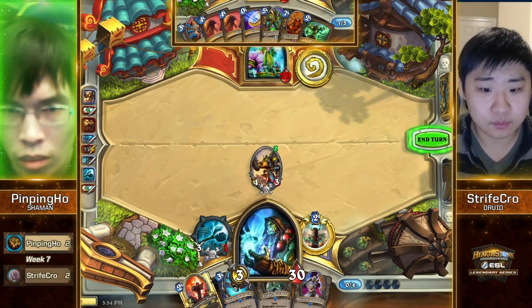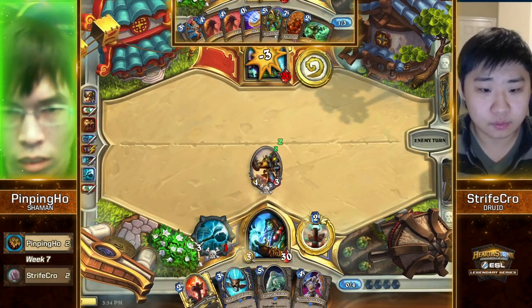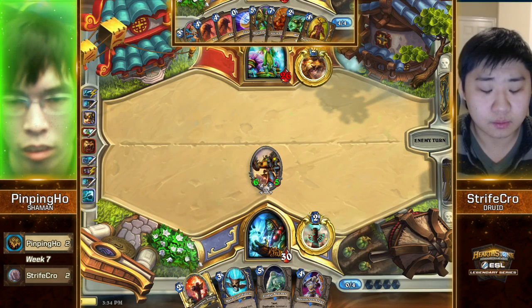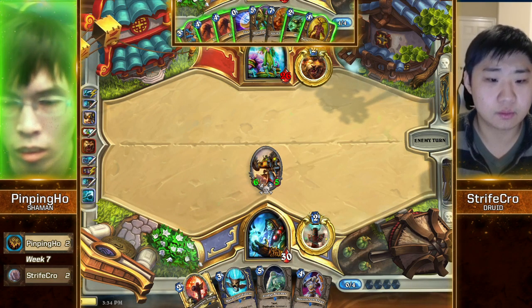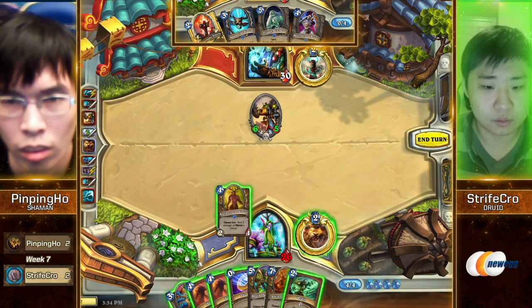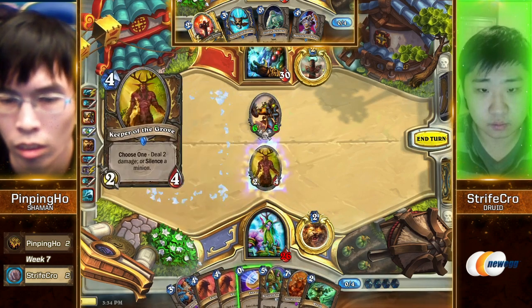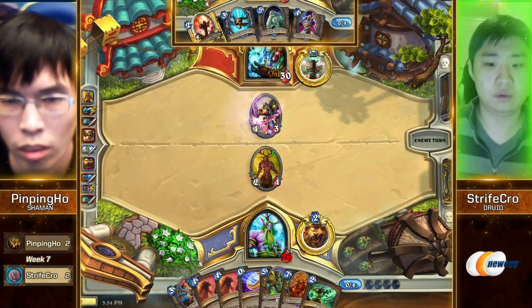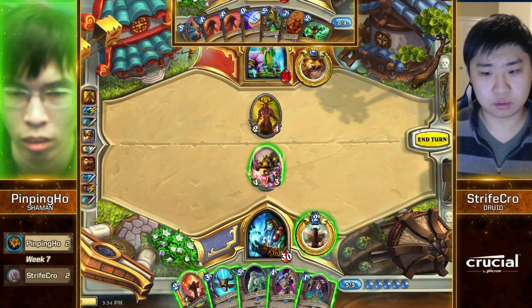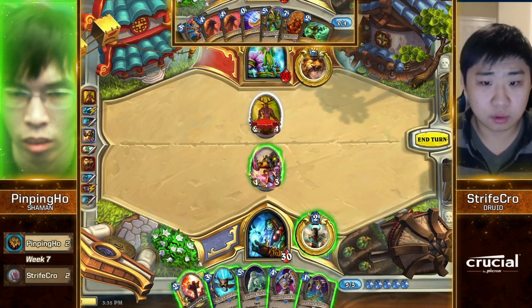Shredder comes down and he is just going to attack face. Who cares more about the buff? That's really weak to Keeper of the Grove — that card that Strifecrow just drew off the top. To be fair, if he didn't make that attack, it would have been weak to Wrath — which Strifecrow did have. Strifecrow not only just took out the buff, but also killed Patient Assassin.